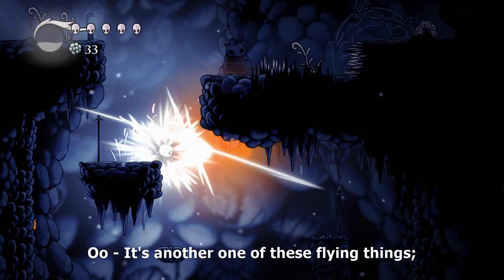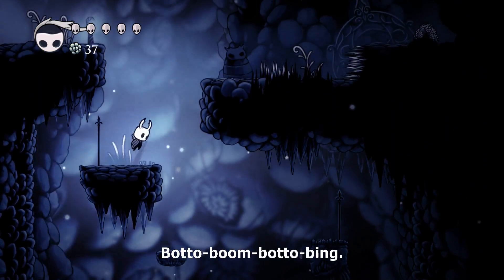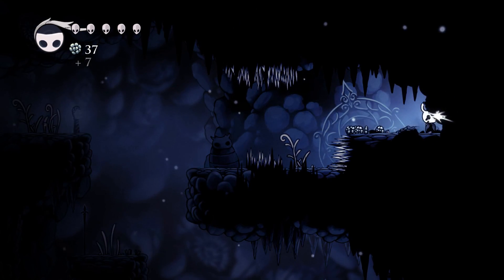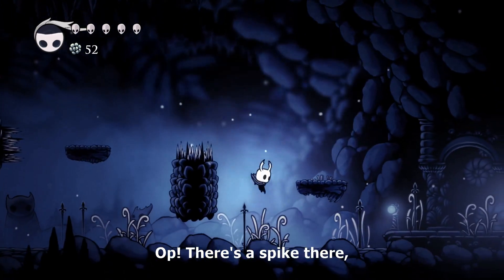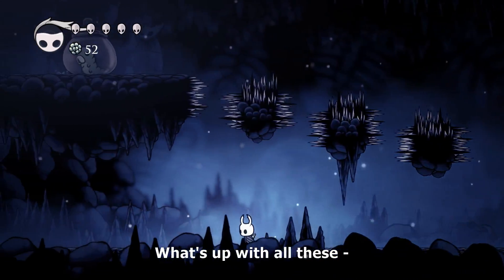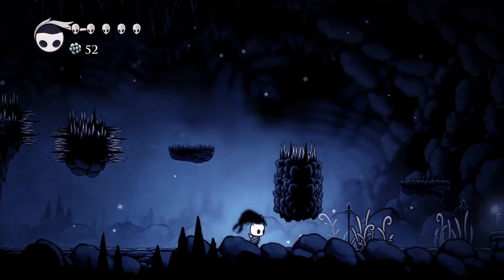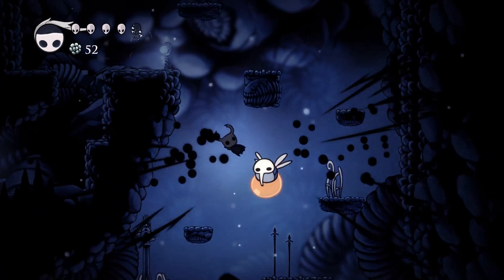I don't know what that is but we're going this way. Oh, it's another one of these flying things with the big bottom — big bada boom. I want to go this way but there's so many spikes, and we don't like spikes. Oof, that was close, I thought I was done for. Ouch. What's this way? Oh there's a spike there — I almost jumped right on it. Spikes everywhere! Oh my gosh, she's up there. How am I going to get to that caterpillar? He's stuck. Can't break these, right? Oh nope — rip, I'm not going that way then.